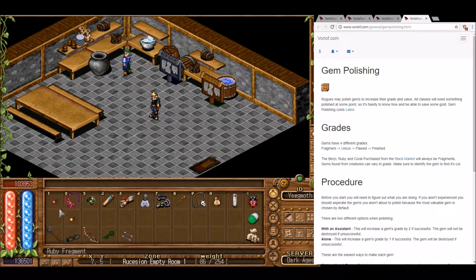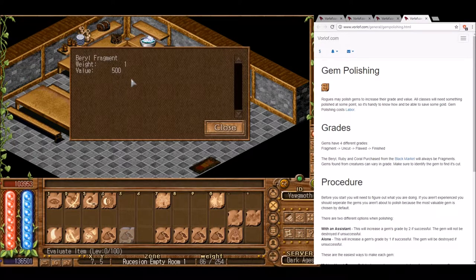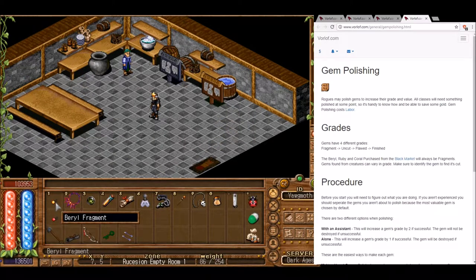Using Evaluate Item on the beryl fragment gives pretty much the same information — it's worth 500 instead. We'll place them in our inventory.